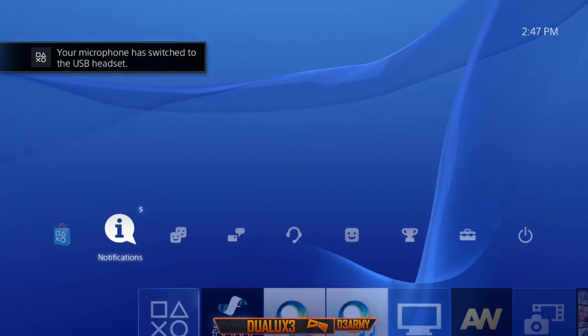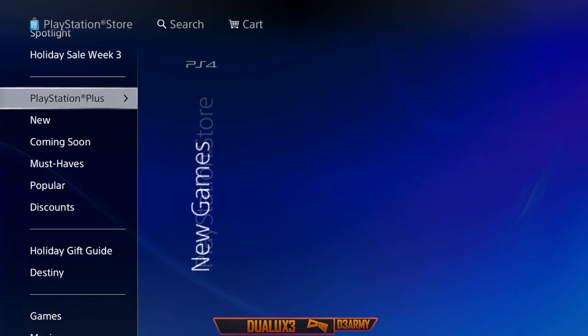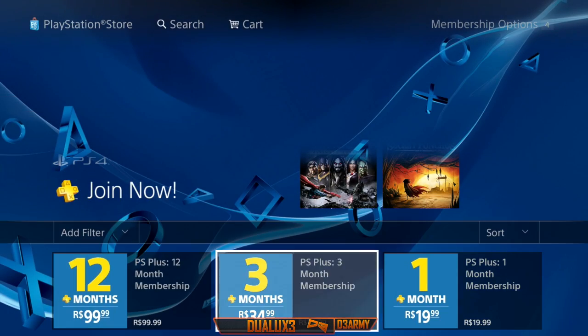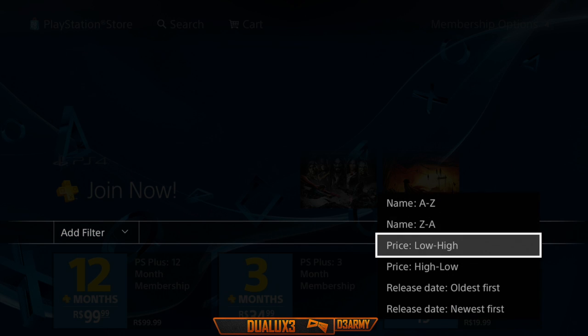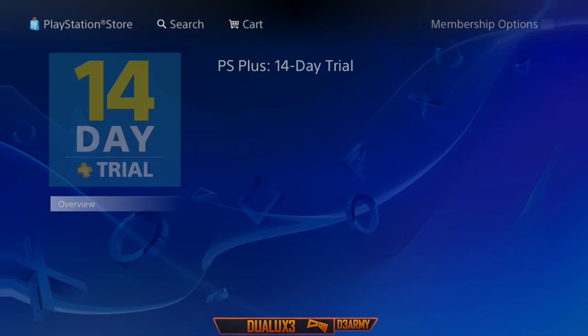From here, all you need to do is go into your menu and click on PlayStation Store. Click on one of the PlayStation Plus memberships and on the next screen, select price low to high to find the lowest price one, which is obviously the free one. Select that one and sign up for it and you will not be asked for any credit card information.